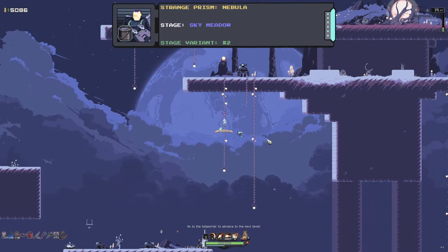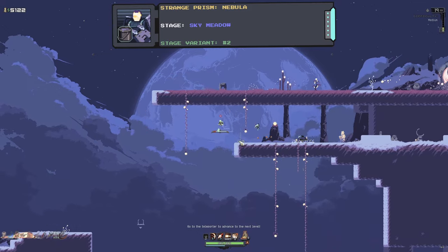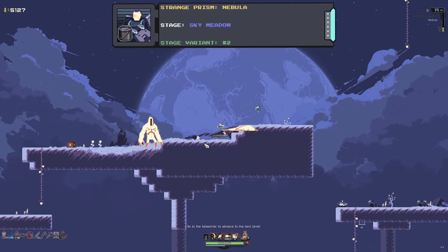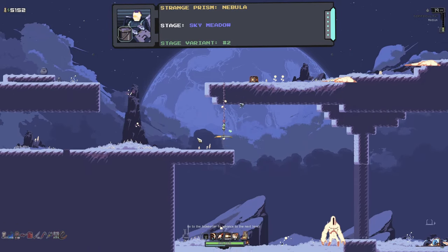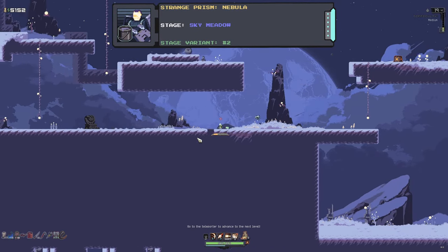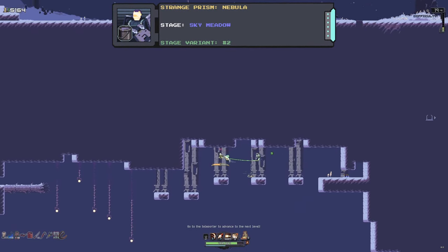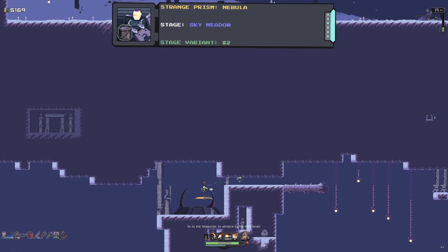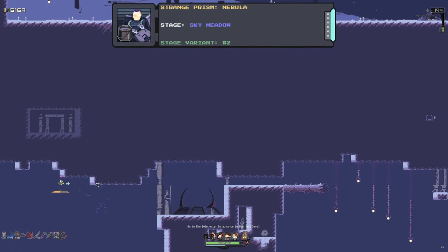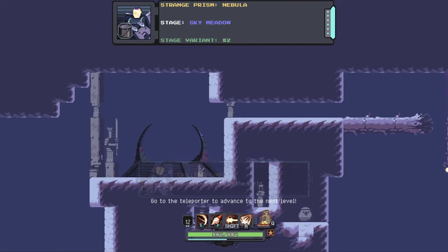The fourth prism is for Loader, which can be found on the second variant of the Sky Meadow stage. You will once again need as many movement items as you can get — I personally recommend using the Artifacts of Command and Sacrifice if you have them unlocked. Once on the correct variant, do the same steps as getting to the artifact: break the bit of terrain in the ground, drop down, do the platforming puzzle, then get to the edge of the artifact platform and jump up into this little room which will be holding the prism.